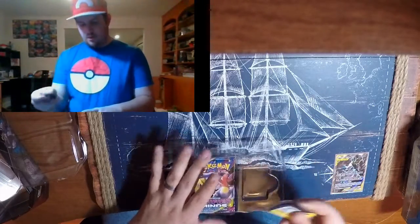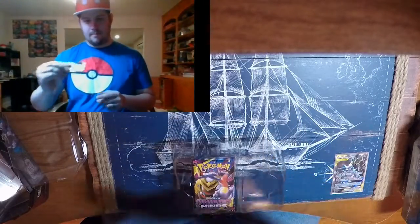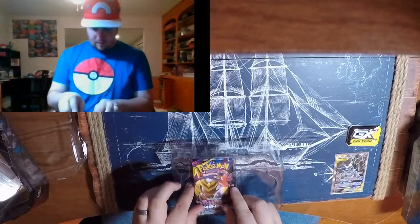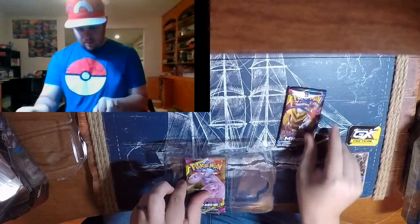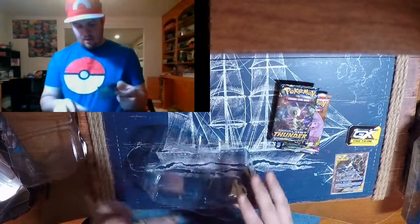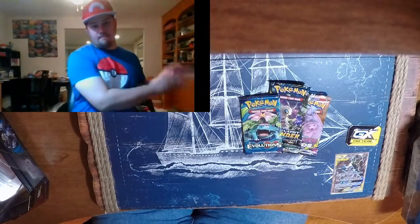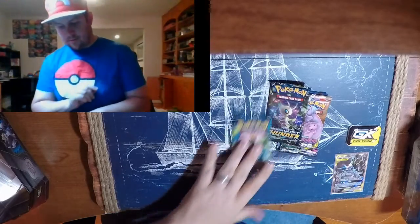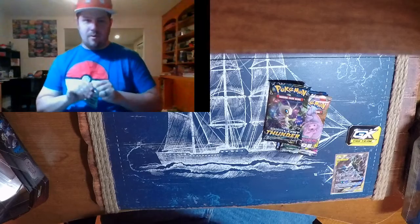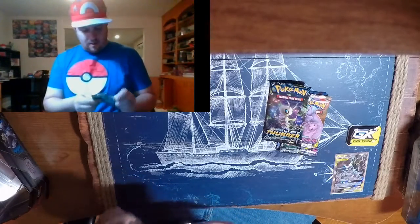I'm going to put it in here. You get your metal GX counter — the Swabies are going to be happy because now they get to have one. And you get a Unified Minds pack, a Unified Minds pack, a Lost Thunder pack, and an Evolutions pack. Well, they've got to get rid of Evolutions somehow, right? We're going to do Evolutions first and work our way up from oldest to newest.